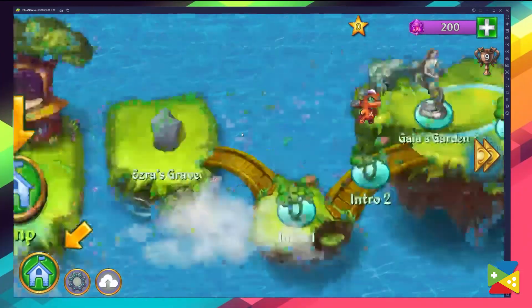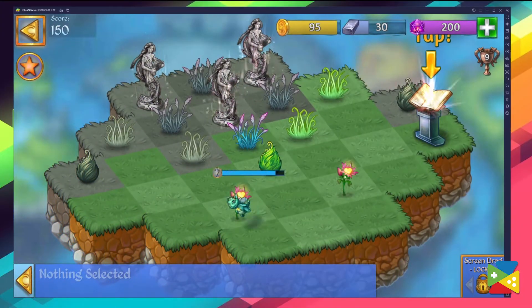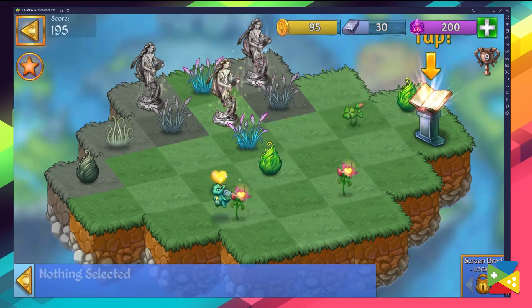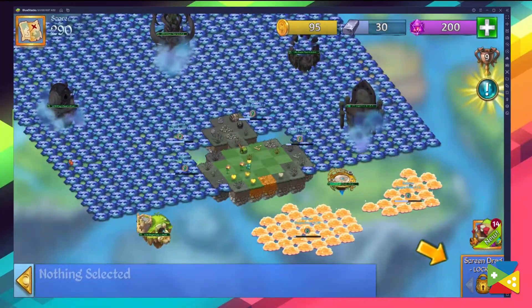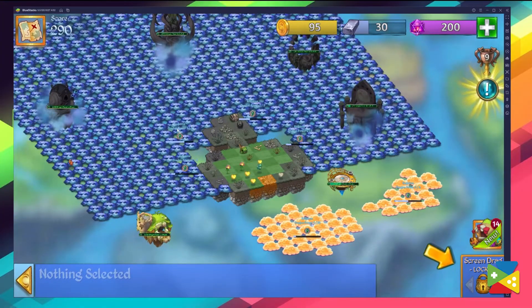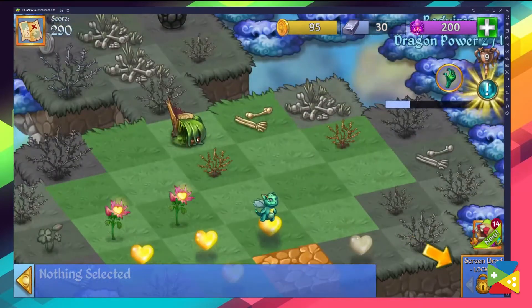Due to the size of many of the Merge Dragons boards, moving around some levels can become a real hassle. Luckily, BlueStacks has a feature called the Key Mapping Tool, which allows you to create and customize control keybinds to specific functions of the game. By default, the BlueStacks control scheme only takes into account the up and down arrows to zoom in and out, respectively.